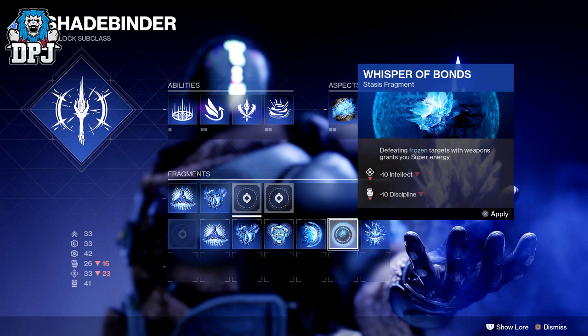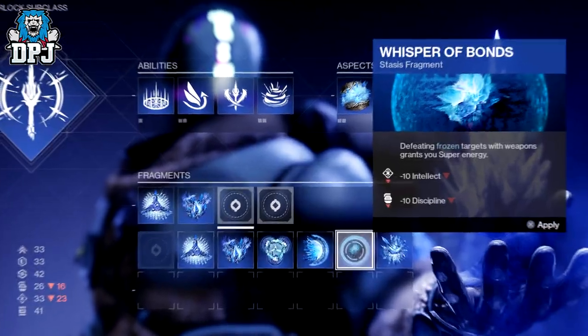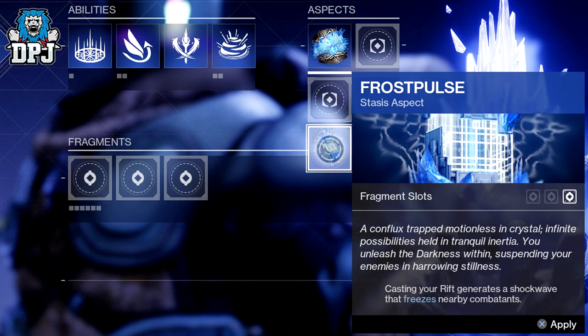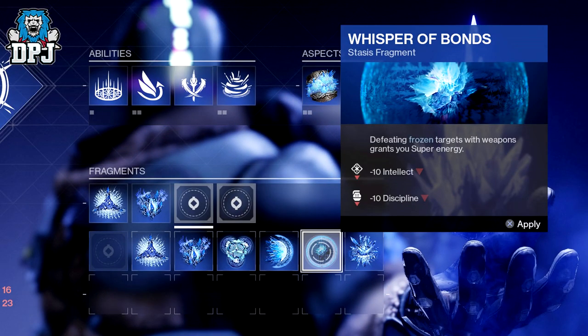As a further example of how this works: a Warlock finds a Thrust Pulse aspect in the world and equips it. This aspect augments their Rift ability, which now freezes any enemy caught in the field. The Thrust Pulse aspect also has a fragment slot available, allowing further customisation. This Warlock decides to slot in the Whisper fragment that replenishes some of their class ability energy upon shattering enemies. They have now set themselves up with a nice one-two punch, and if played skillfully, can use this combo frequently.